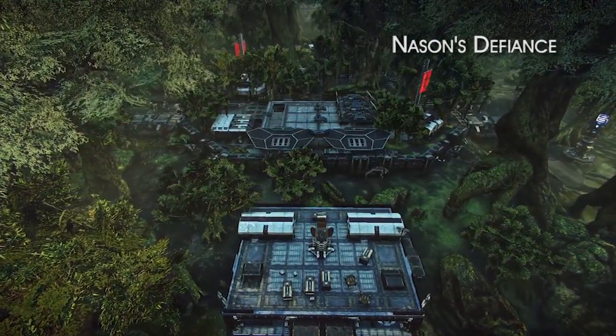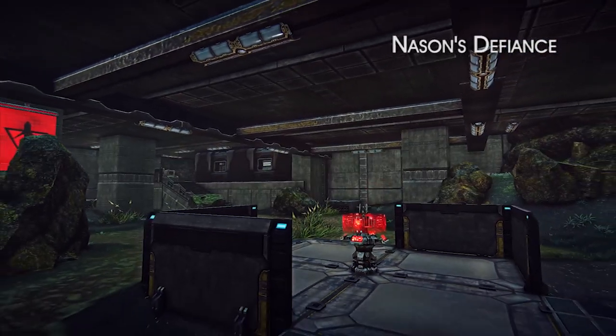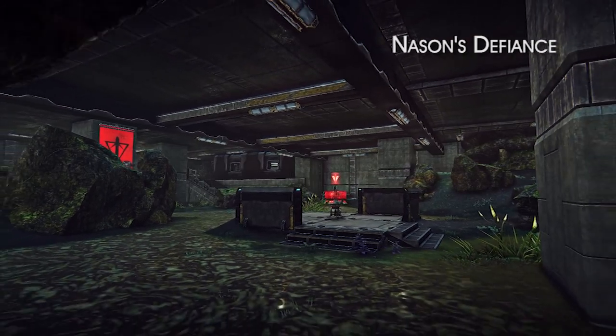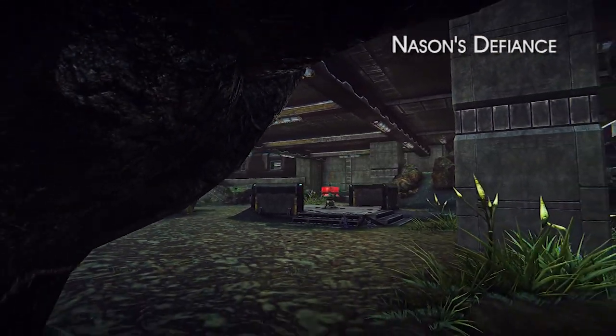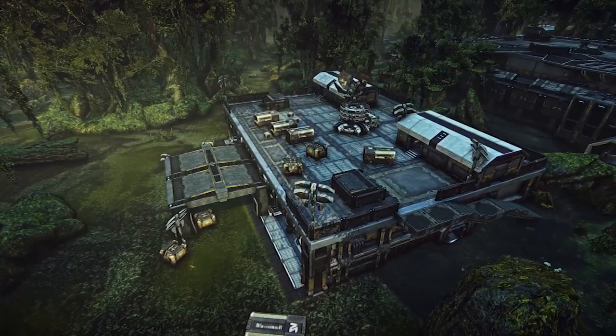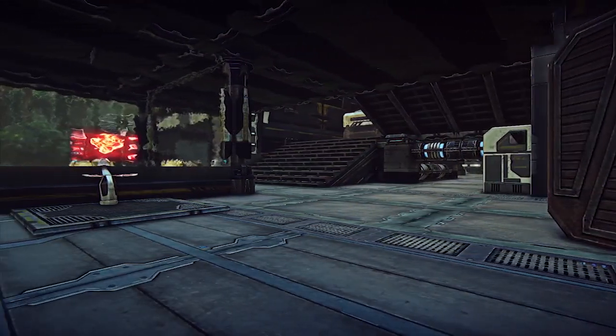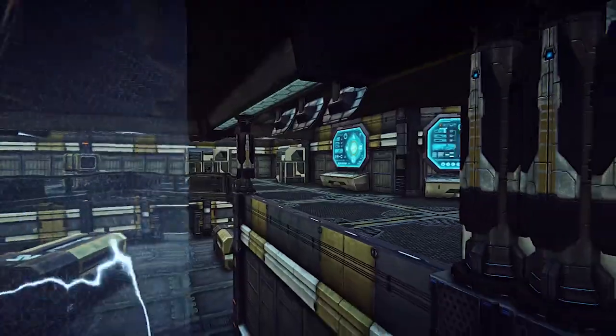Nason's Defiance is the central base of the continent, accessed through the lattice's central wheel of bases. The caves beneath the base containing C-Point offer a unique fight, but the base is won or lost at B. Already an easy layout for attackers to dig in, B-Point rewards them even more with a vehicle and infantry terminal, making it practically a mini enemy base.